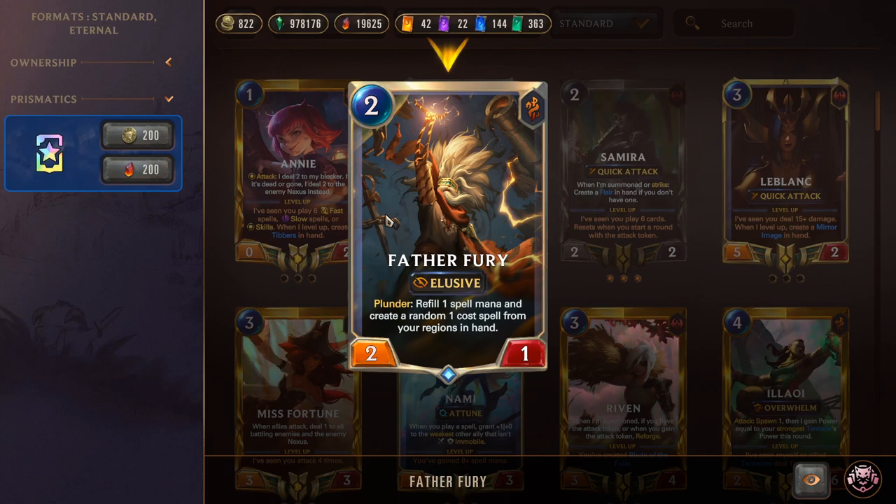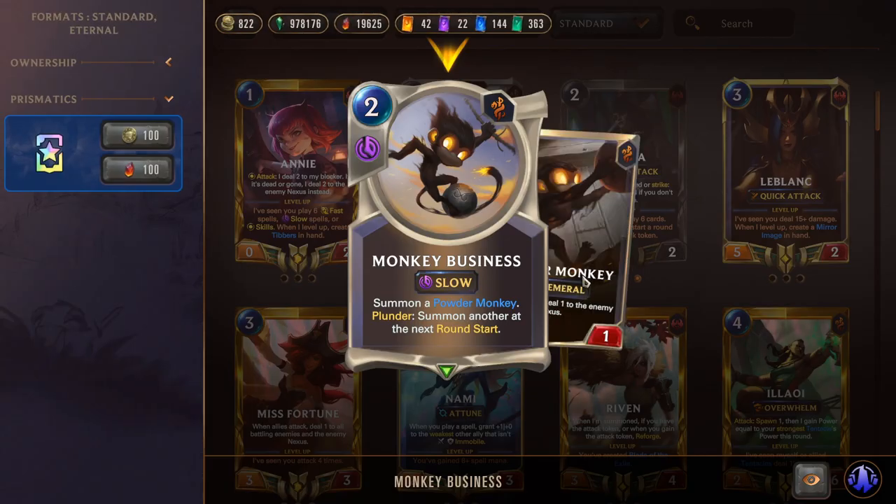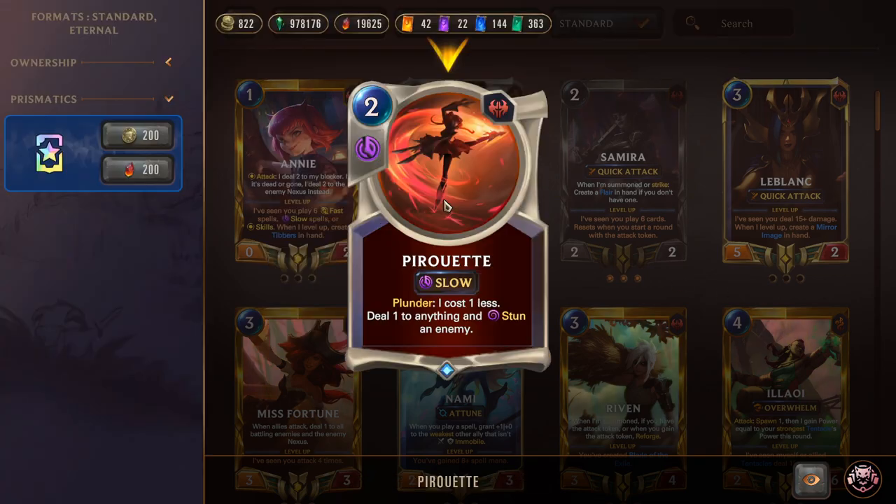Jagged Taskmaster is a two-mana 3/2 — Plunder: grant one-cost allies everywhere plus 1/0. Get the Plunder effect off and all our one-drops deal one extra damage, including our Monkeys. Speaking of which — the Monkey card: summon a Powder Monkey, and Plunder also summons a Powder Monkey next round start. These deal damage on death, which is good. It's giving us other ways to proc Plunder while chipping away at the opponent's Nexus. Triple Pirouette: a two-mana Slow-speed spell — Plunder, it costs one less — deal one to anything and stun an enemy. You can deal one to the enemy Nexus, ping off a low-HP unit, or stun a blocker. It comes up insanely often both aggressively and defensively.